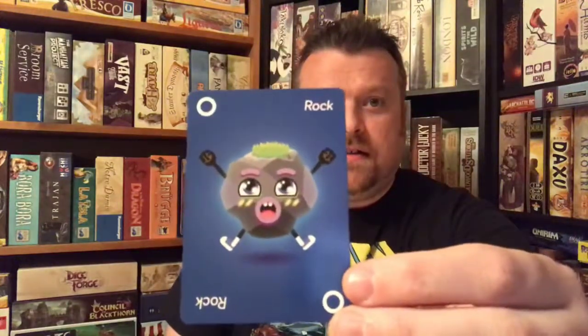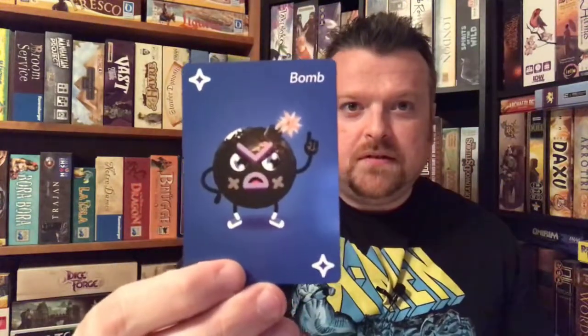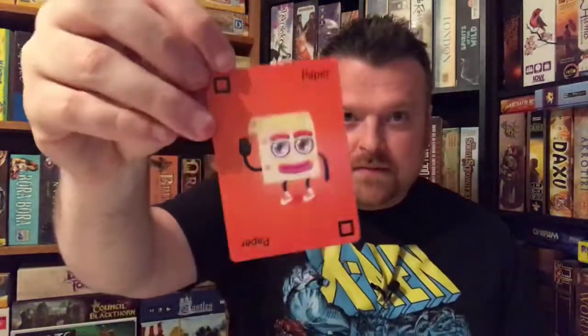I can show you some artwork up closer. Here's a rock card — that's the blue player's rock card. Here's the bomb card for the blue player, looks pretty cool. There's paper, which looks like paper — looks like Mr. Hankey from South Park, actually. Here's the undo card. And there is scissors. Simple, effective art that gets the job done.